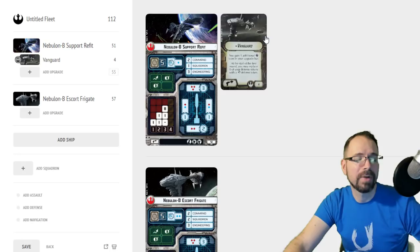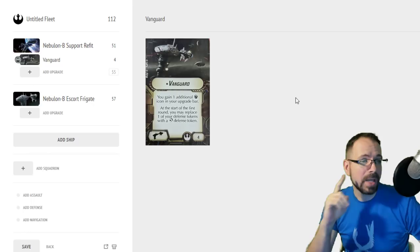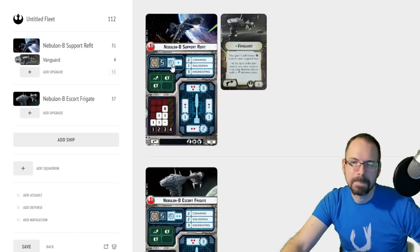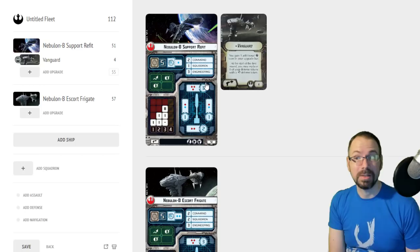I didn't initially go crazy over Vanguard, but once Wave 8 came out I started to really appreciate it. This title does two different things and it's only four points. You gain a weapons team upgrade in your upgrade bar, and at the start of the first round you may replace one of your defense tokens with the redirect defense token. I wasn't initially crazy about it because you didn't gain a redirect — you replaced one. So what do I replace?